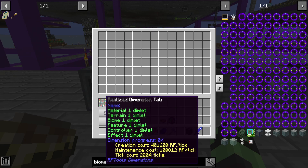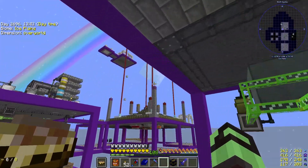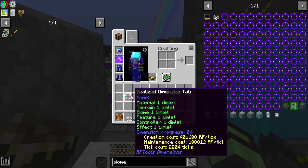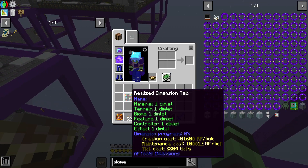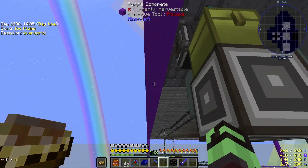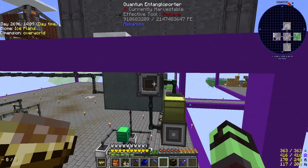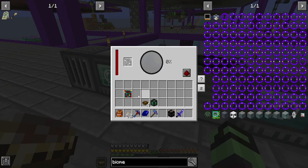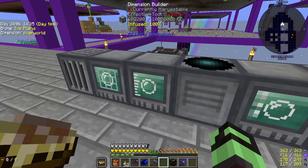Now we need to store it. Creation cost — it requires 100,000 RF a tick. Off camera I did upgrade our reactor. How much is this producing a tick? 114k. So can it power it? 100,000 RF a tick, tick cost is 20. I think we have enough RF in here for that. It seems to be working, slowly. Once it realizes it, hopefully, it will go back down in cost.